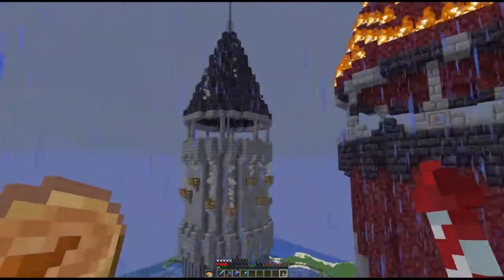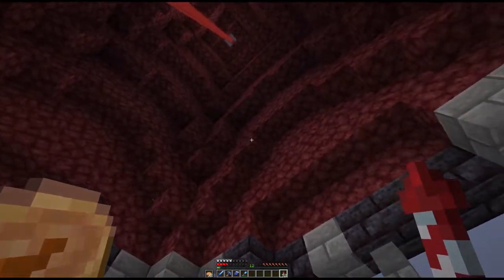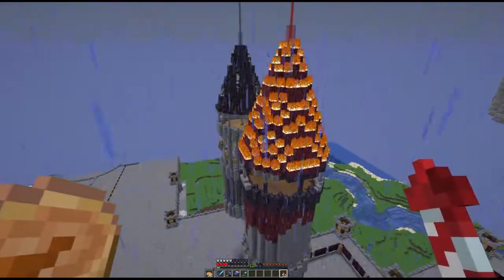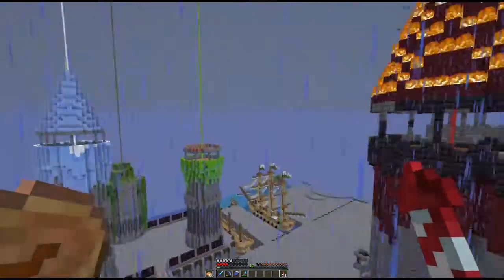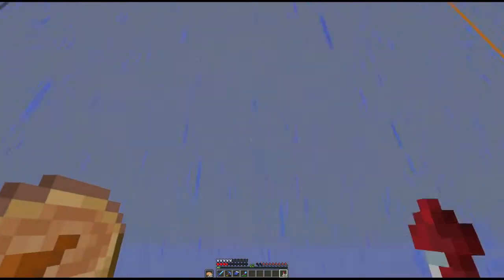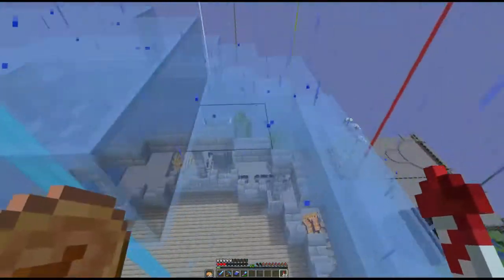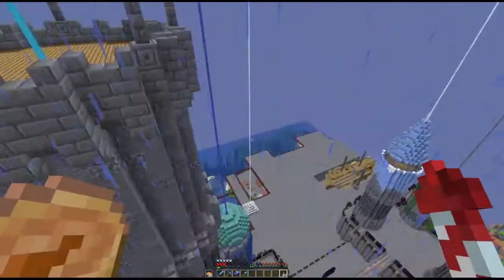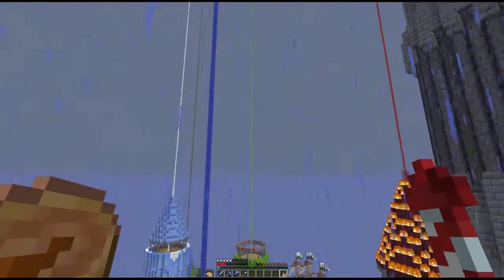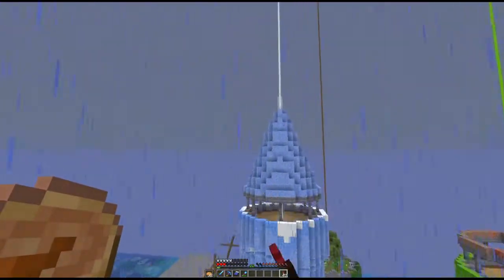The fire tower has netherrack up the side — I realized after that you can't light the side of netherrack, which is a bit of a shame. The roof is also made of netherrack and is on fire, so it is very much the fire tower. Then there's the sky tower, floating up in the air, with a nice transparent blue dome on top. I'm thinking about building a white fluffy cloud around the outside as though the tower is suspended inside it.